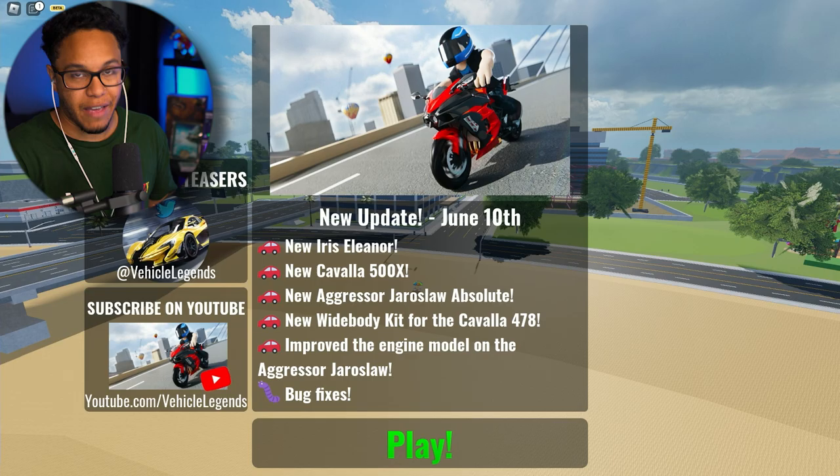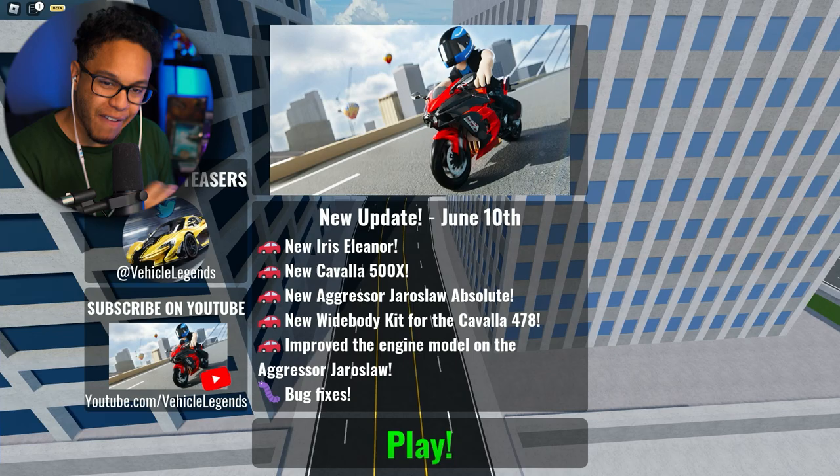So we got the new — I'm assuming the Eleanor. I hear Eleanor, I'm thinking Gone in 60 Seconds, that's a Mustang. Y'all don't know. '67. Chef's Kiss, bro. One of the most beautifulest cars to ever be made.